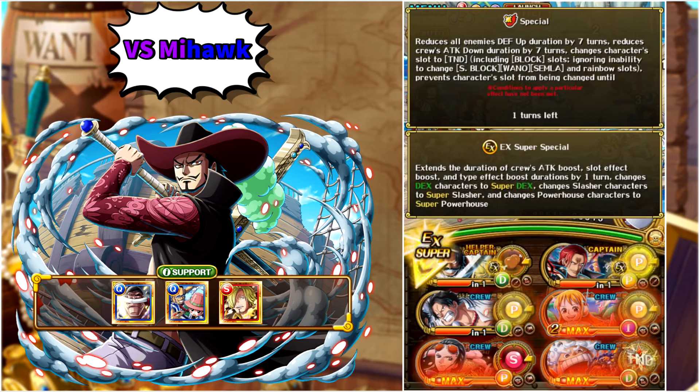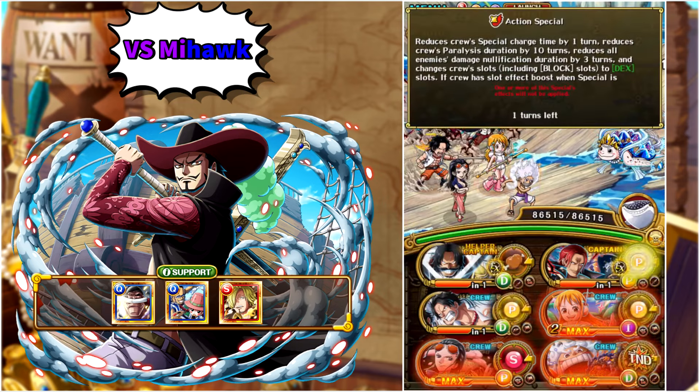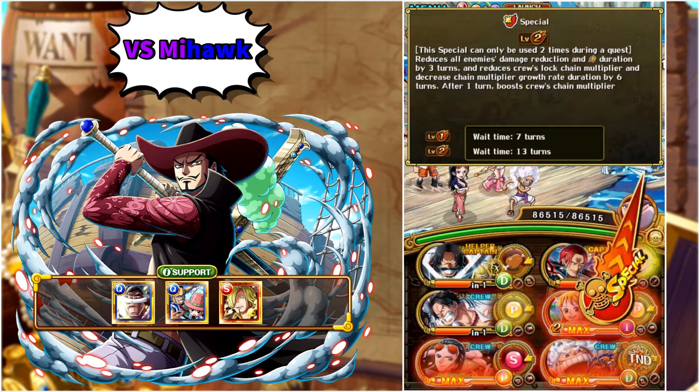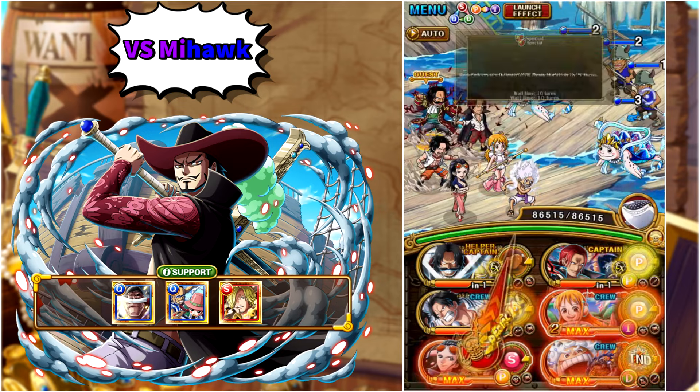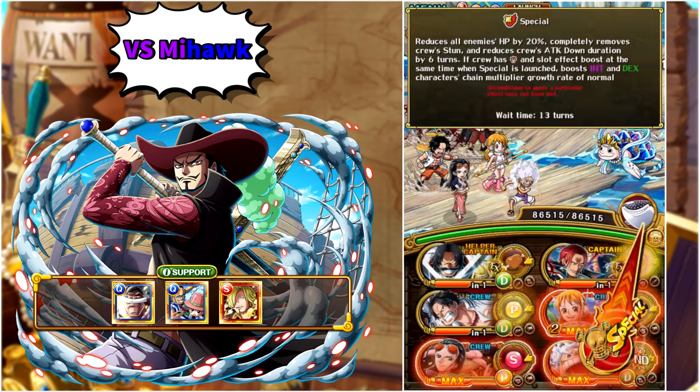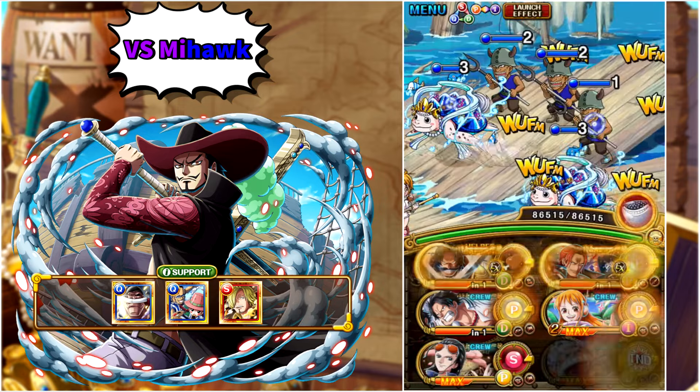10th Anniversary Shanks as captain and the friend captain will be the 10th Anniversary Roger. 10th Anniversary Ace in the middle row and the same goes for 10th Anniversary Rare Recruit Nami. Then we have Sai, Free to Play Maximum Level Limit Break Robin, and the new 5-star plus Blitzbat Luffy.